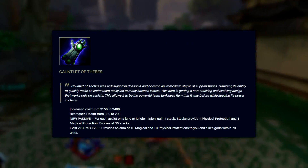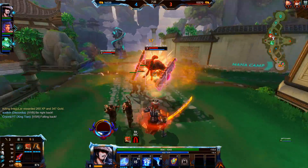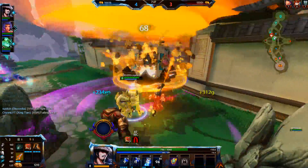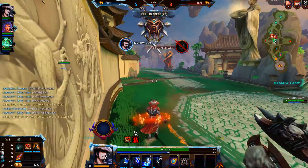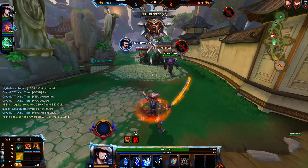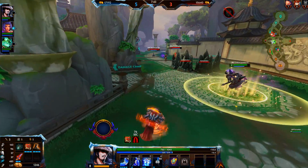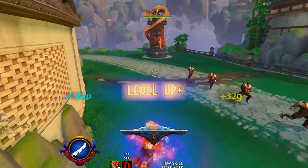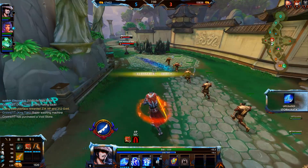And finally we have Gauntlet of Thebes. This item now costs 2,400 gold, gives you 200 HP, and its new passive will give you 1 physical and magical protection for each assist on a lane or jungle minion, stacking up to 50. At 50 stacks, the item will evolve and provide an aura of 10 magical and physical protections to you and your allies within 70 units. Wow, that sure is a handful to take in. Okay, I'm sorry — these puns are getting offhand.